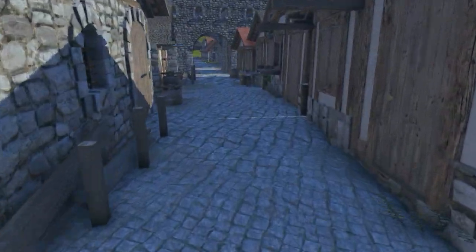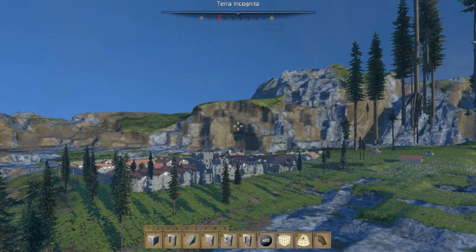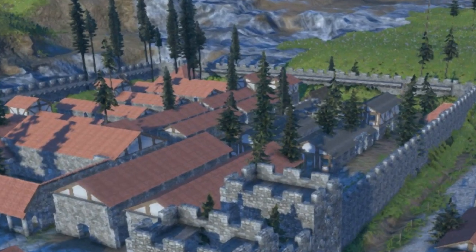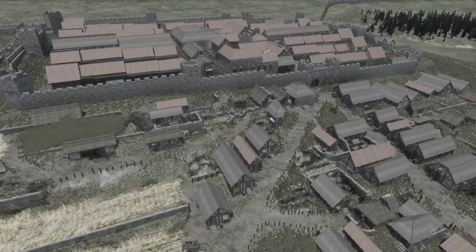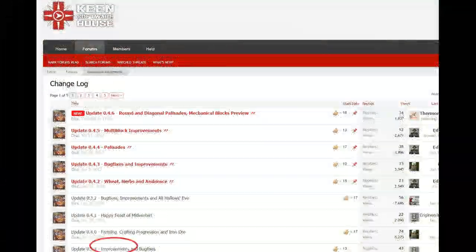I had just about gotten the fort and town back into recognizable form when another major update came out. Turns out there were bugs lurking in the planets build — big, world-breaking bugs. Two more months of rebuilding Vindolanda 3.0 were now toast.